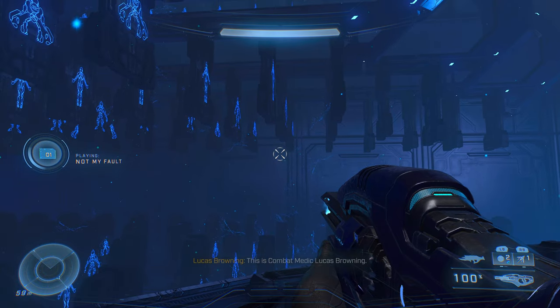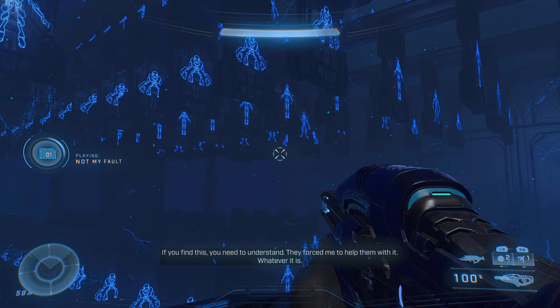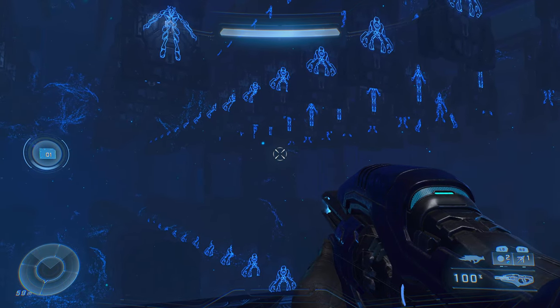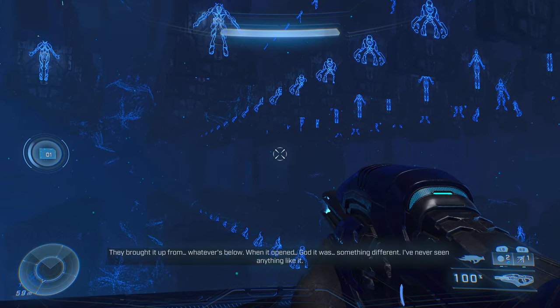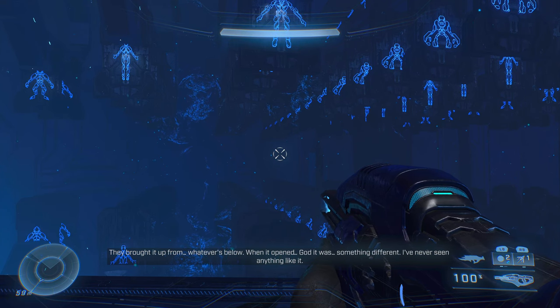That's going to wrap it up for all the collectibles in part two, Foundation. We have one more part in the Ringfall section of Halo Infinite, and then we're going out to the open world where there will be a lot more collectibles to get. Hope you guys are enjoying this — hopefully I'll see you in the next part, which is Outpost Tremonius.